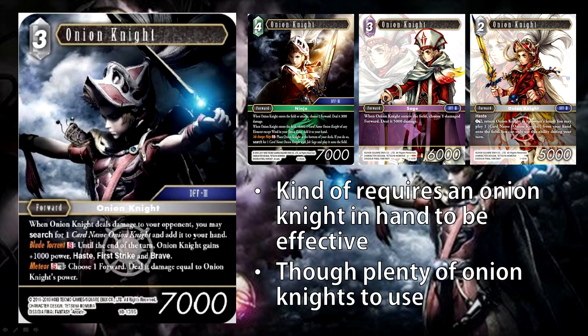Let's break it down. His first ability is basically when you deal damage with this guy, you get to search your deck for a card — one extra card when it deals damage to your opponent. That's not particularly great. Cards that trigger when they deal damage or attack are a very, very long, slow process. That said, his first S ability kind of gets around that. It gives him plus 1,000 power, going up to 8,000 power, haste, first strike, and brave — basically all the combat keywords.